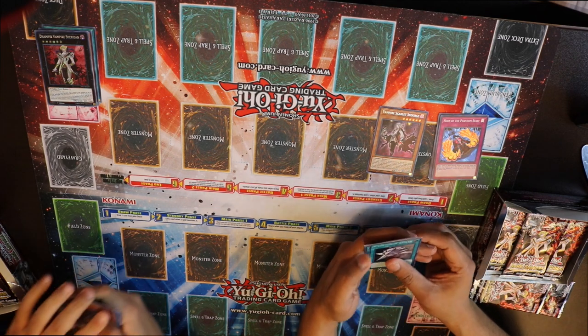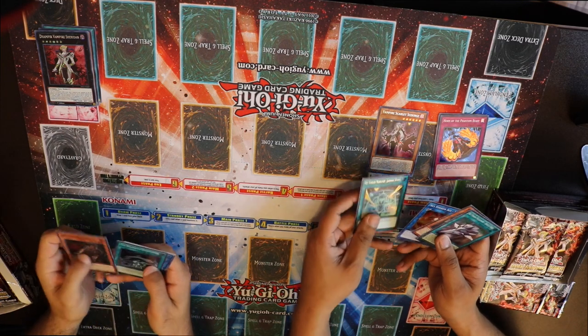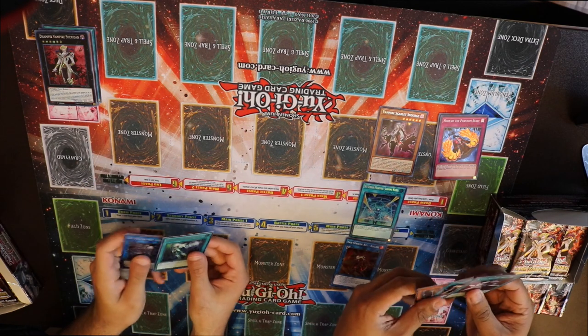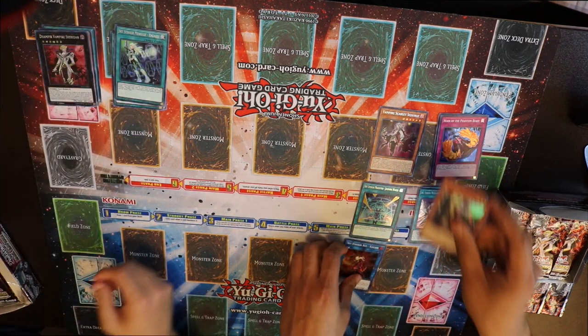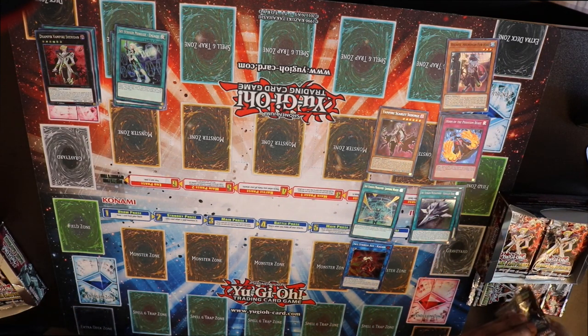Sky Striker - I got Jamming Waves, so I'm gonna put that there. And there's the Engage - Striker Mobilize Engage! First box! JP is locked in. They changed the name on Mobilize Engage. Yes. I'm okay with that.